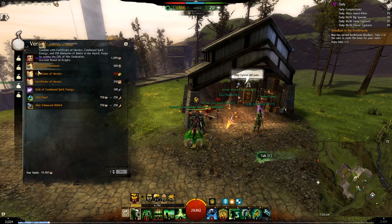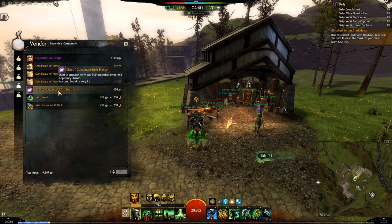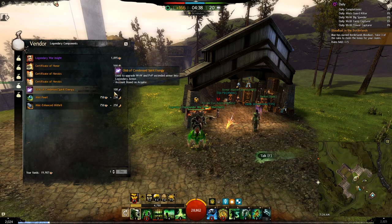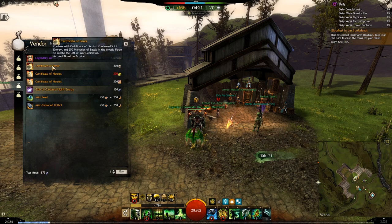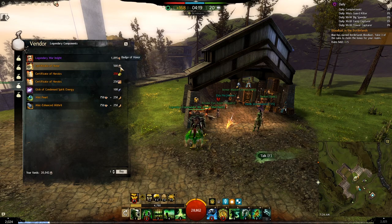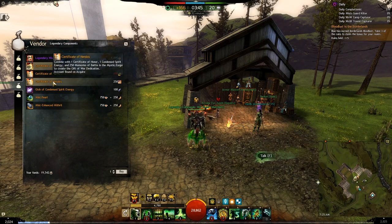When you talk to the vendor, look at the fourth tab that says Legendary Components. The first item will be the Glob of Condensed Spirit Energy, which costs 100 Spirit Shards. Then you want the Certificate of Honor, which is going to cost you 500 Badges of Honor.